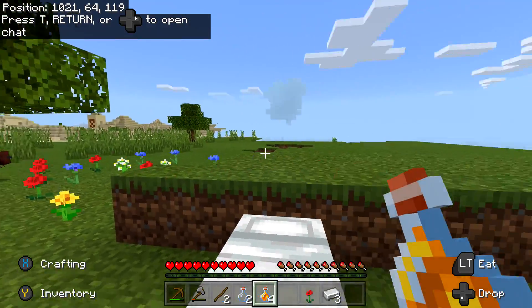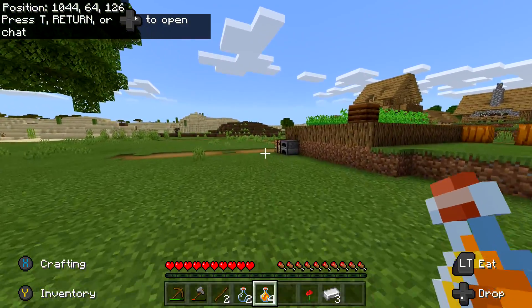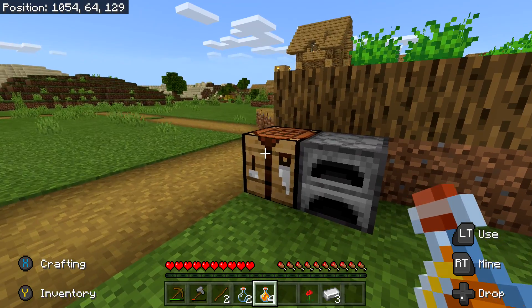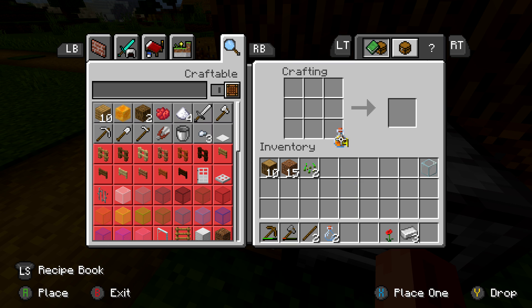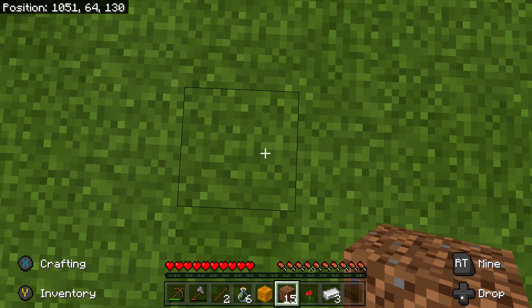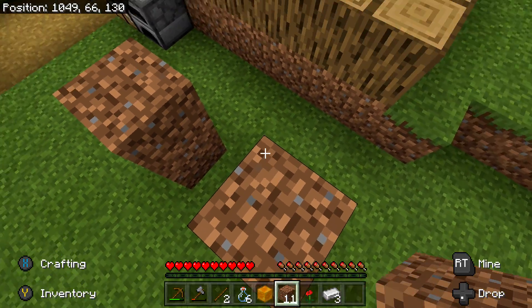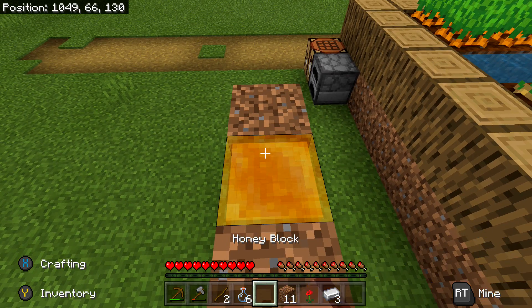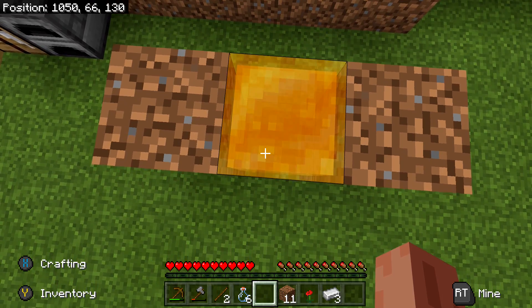Once a nest is filled with honey, go up to it with an empty bottle and hit it with the left trigger — that fills it with honey. You need a total of four bottles. Once you have your four bottles of honey, take them to a crafting table and craft them into a block: just four bottles of honey in a two-by-two square gives you your honey block. You'll also need some building materials — grab some dirt — and build two columns two blocks high with a gap in the middle, then place the honey block in the top row of that gap.